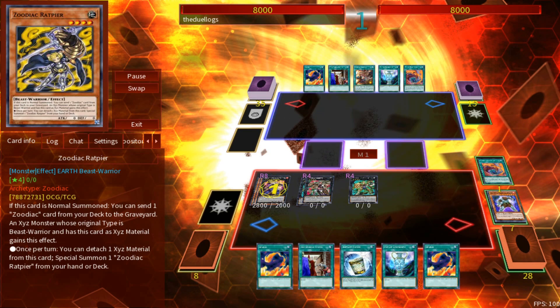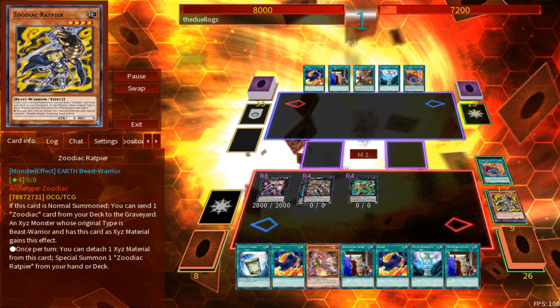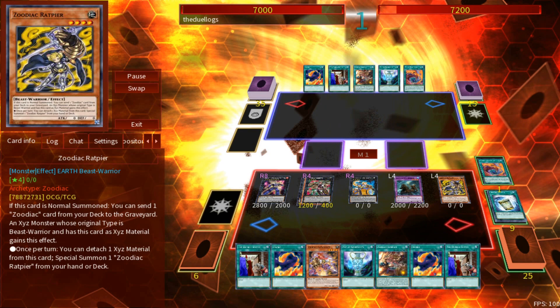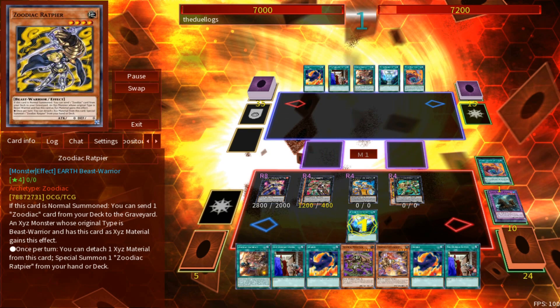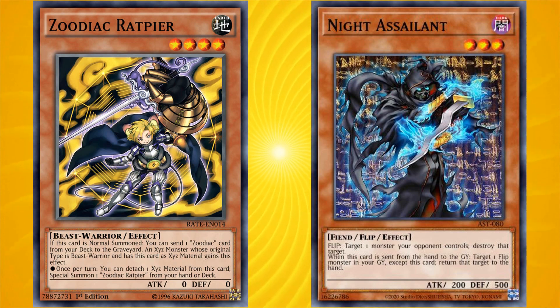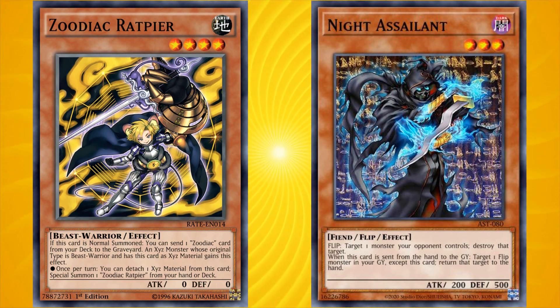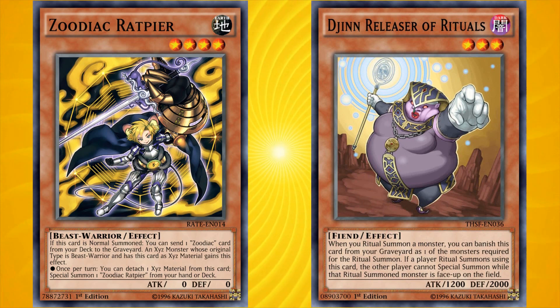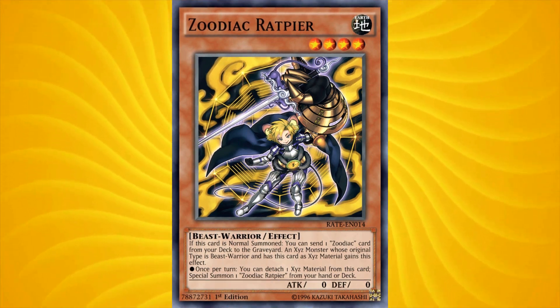Zoodiac Ratpyr was never actually banned — it was only limited to one copy per deck. But since the entire effect of Zoodiac Ratpyr revolves around having additional copies of itself in the deck, this is basically the same thing as banning the card, as you can't actually use its good effect at all, other than maybe using its normal summon foolish burial-like effect to set up your graveyard. It's kind of like Knight Assailant — the card is kind of useless when there's only one copy, but broken when you have multiple copies in the deck. For the purposes of this top ten list, it really comes down to whether the ability to go plus two with a Zoodiac engine is better than locking your opponent out of special summoning with Jin Releaser of Rituals. Full-power Zoodiac Ratpyr was a lot more game-defining, and Zoodiac decks still see play even with this card basically made useless, which should say something about the Zoodiac engine.